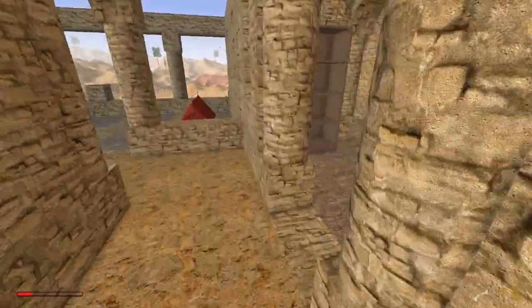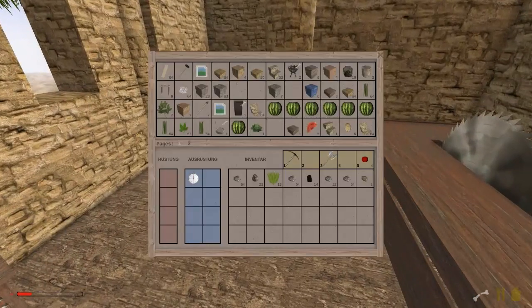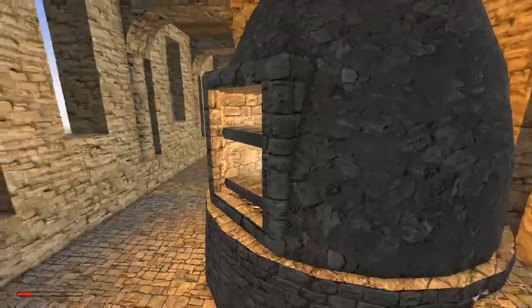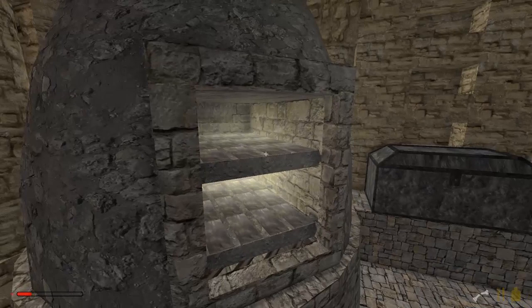Wir können natürlich jetzt auch mit der normalen Bauweise weitermachen, aber das ist ja für euch dann auch nicht ganz so interessant. Diese Treppen - das sind Soziertreppen. Die habe ich hier verwendet. So sind sie von der einen Seite und von der anderen - warte mal, Eisen ist glaube ich fertig. Kurz den Ofen ausschalten, der ist auch tierisch laut.